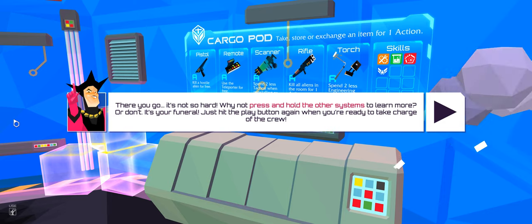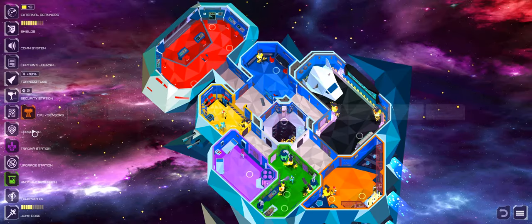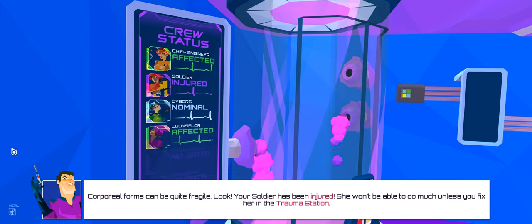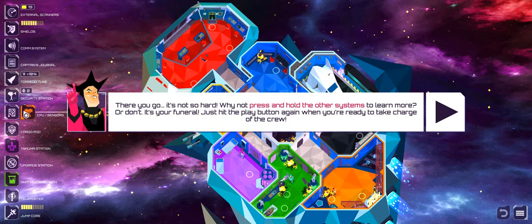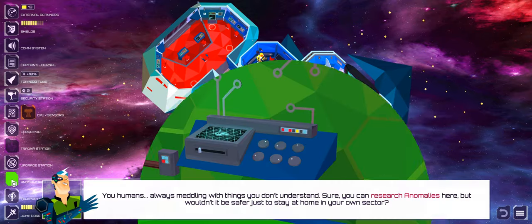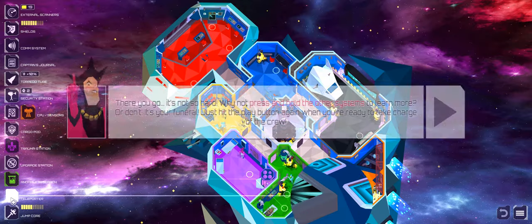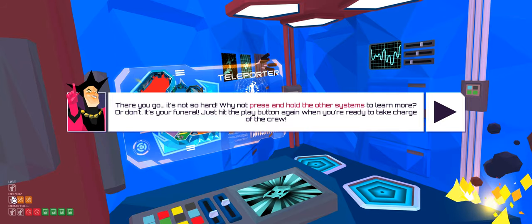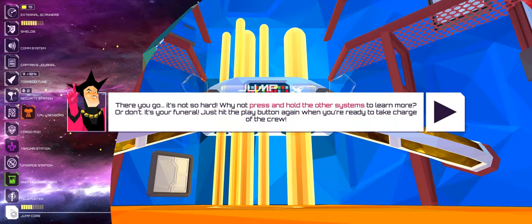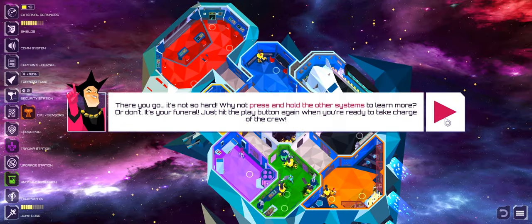The narrator continues: 'This cargo pod is full of high-tech tools and handy skills that may or may not help save your miserable crew. Your soldier has been injured — she won't be able to do much unless you fix her in the trauma station.' Then regarding the jump core: 'Use the CPU, you humans are always meddling with things you don't understand. Sure, you can research anomalies here. Without your fancy teleporter, you'll have to walk everywhere, which can really suck up those actions. The jump core is busted — get it to 100% if you want to live. I could fix it for you with a snap of my fingers, but I'm not going to.'